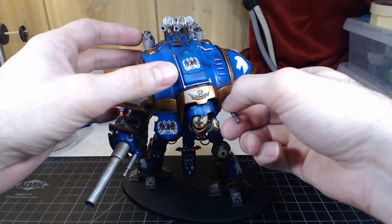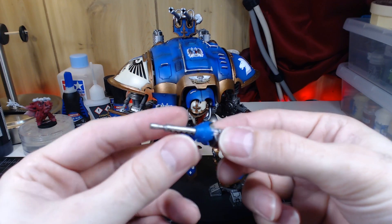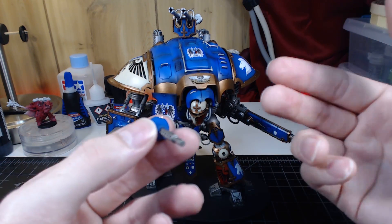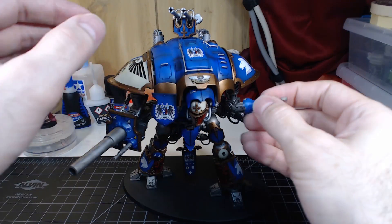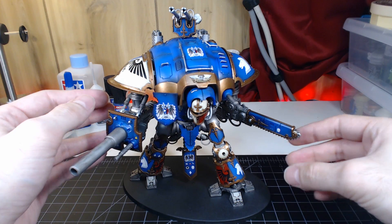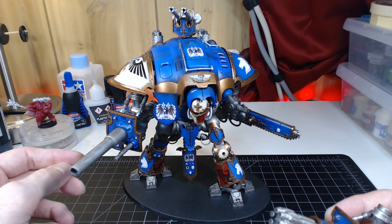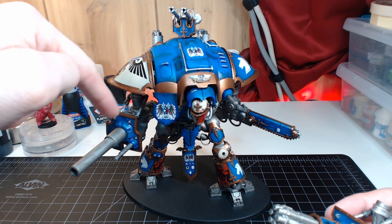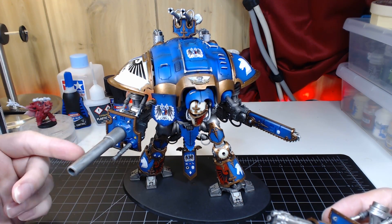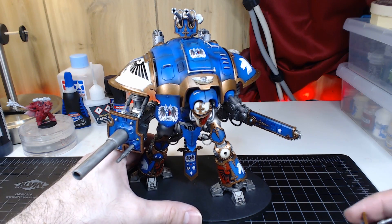I have also magnetized the heavy stubber, but that's another thing I cheated on — I haven't actually built the meltagun that you can switch it out with, but I can build it and be able to swap it. I also haven't built the Thunderstrike gauntlet. And I didn't build the melta because I didn't magnetize the front of this cannon part right here — it's actually just glued on, so he can only have the battle cannon and can't switch it out for the big melta-cannon.